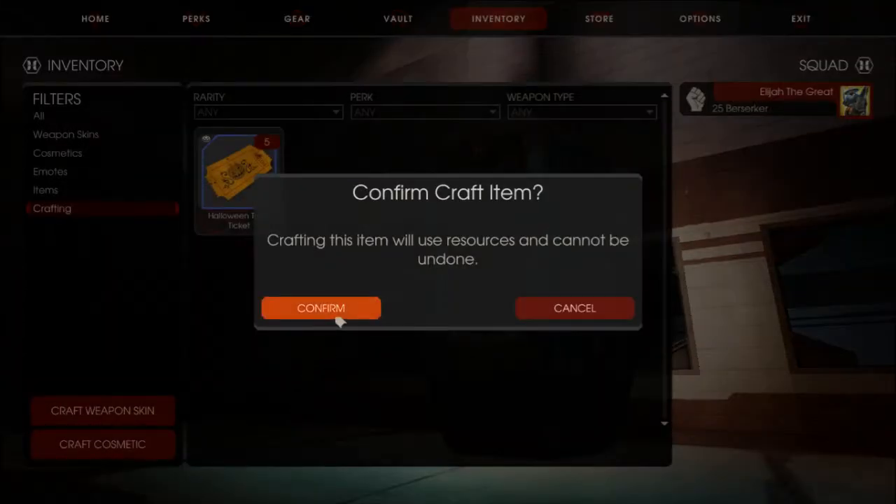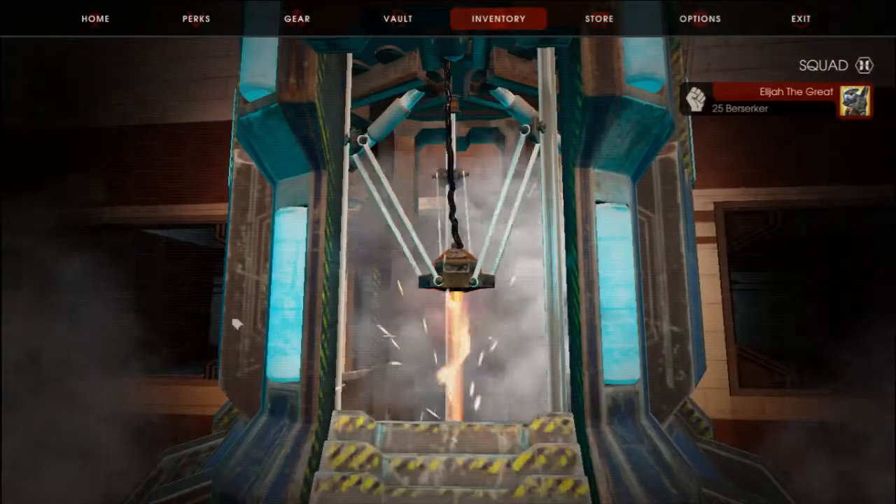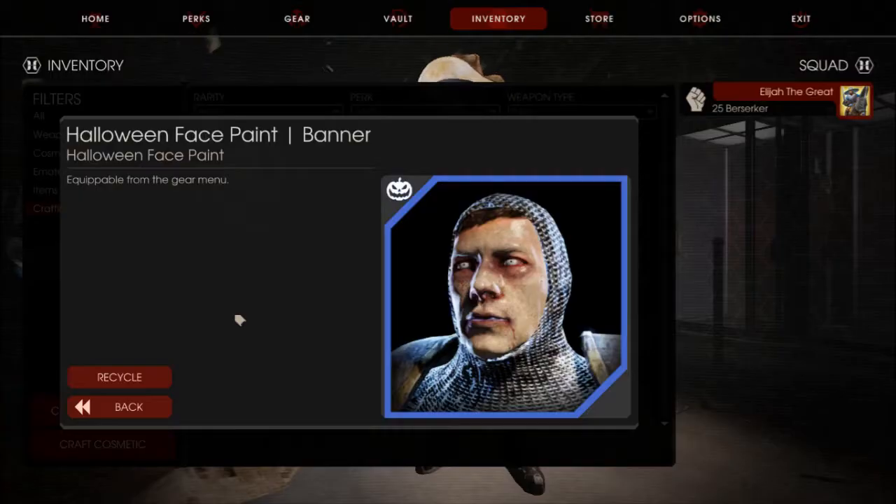Here we go folks — alright, look at that! What in the world — Halloween face paint for a banner. Looks like some zombie paint we got there.